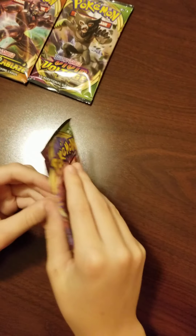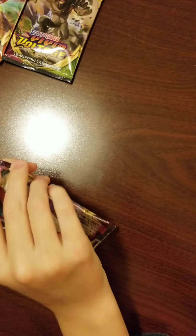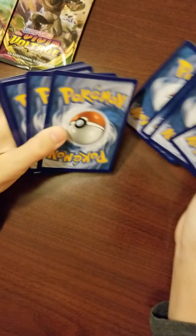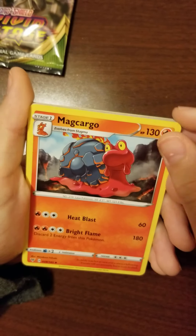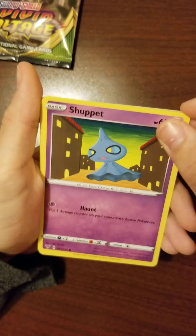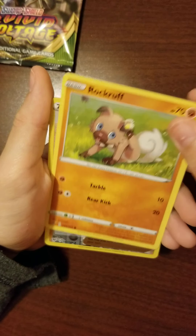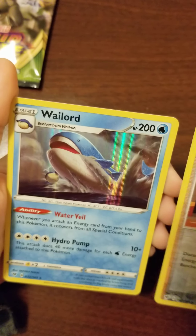Now it's time for Pokémon Sword and Shield Vivid Voltage. Electric Energy, Magcargo, Drone Rotom, Swoobat, Fanpuff, Shoppit, Poochyena, Voltorb, Rockruff, reverse hollow, and our rare is Wailord holo.